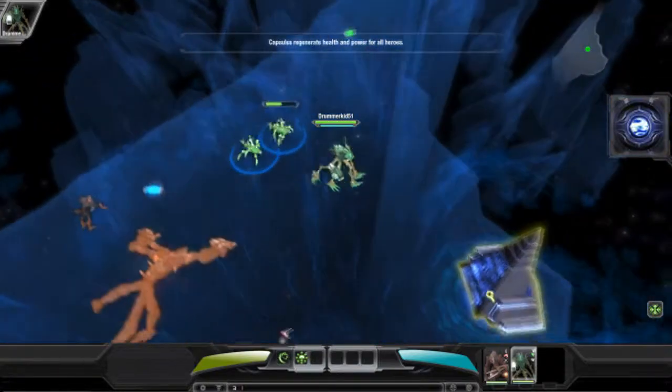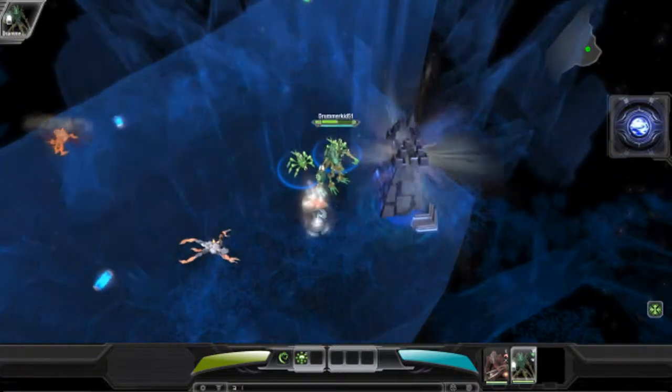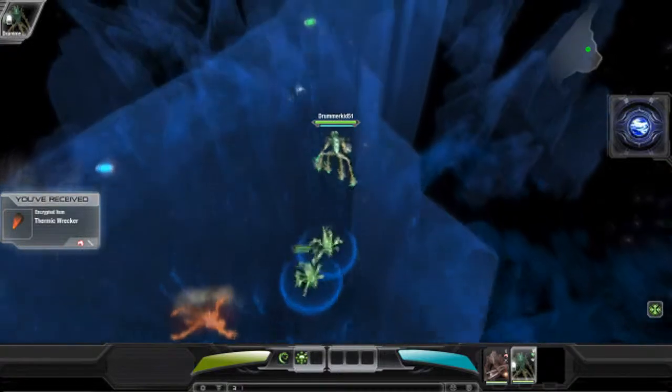Heroes have separate health and power. Picking up green and blue capsules will regenerate the health and power of both heroes.